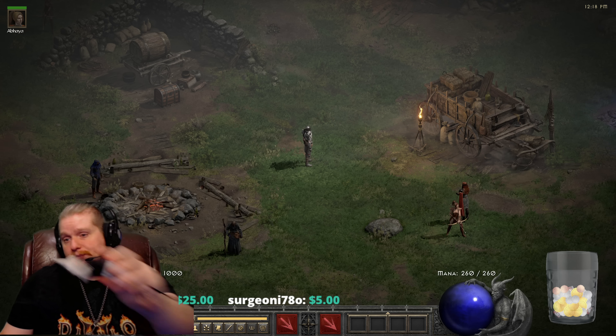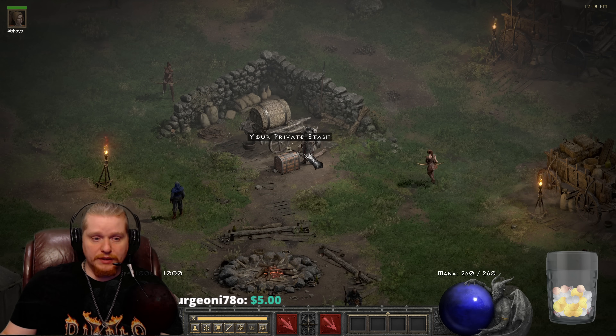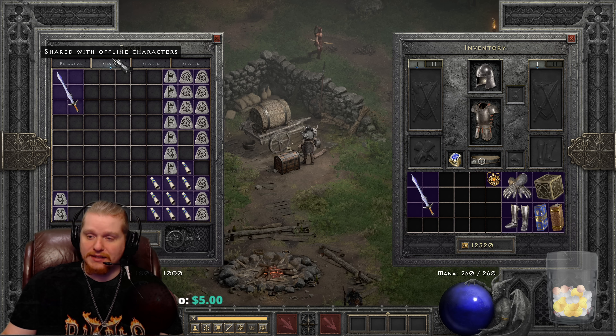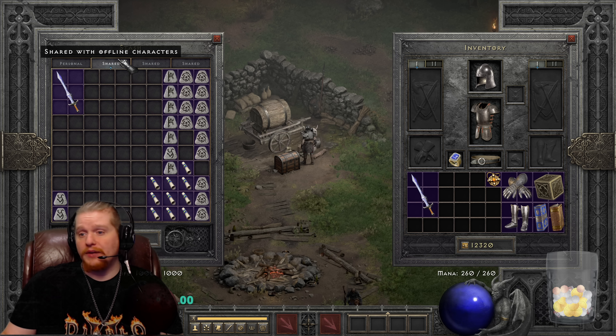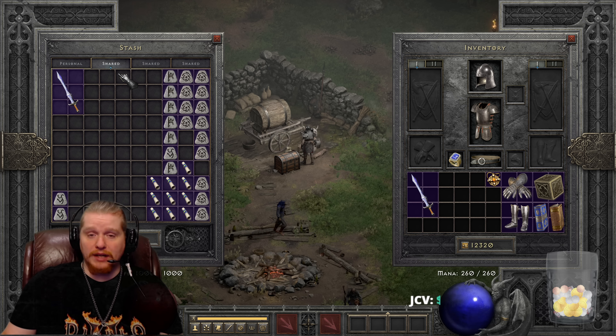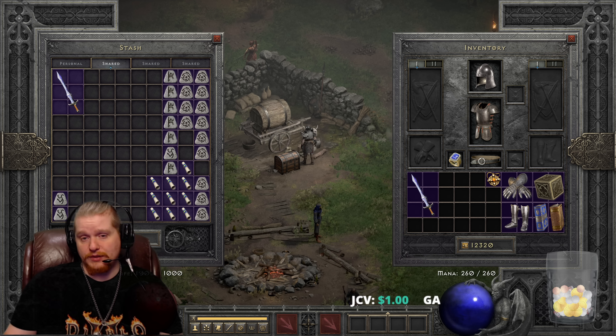Welcome to another episode of runewords. Today we're looking at a very interesting runeword because it can be placed in any six-socketed weapon of any kind — bow, sword, axe, hammer, or whatever — as long as it has six sockets, this recipe works.